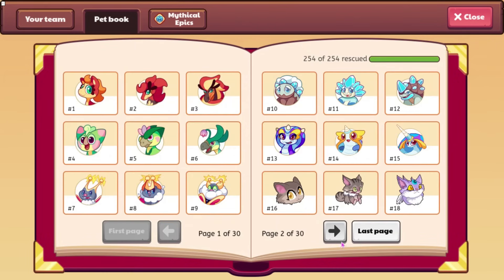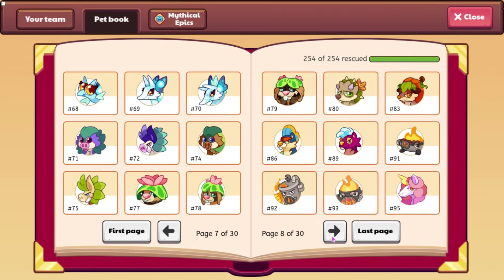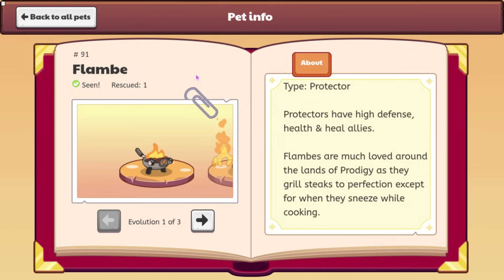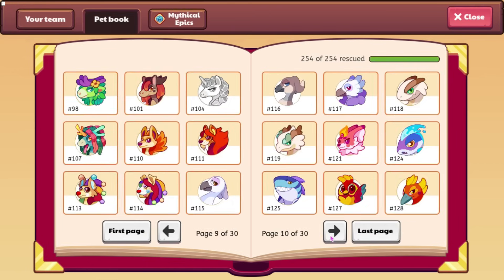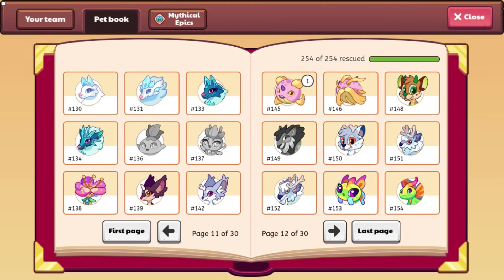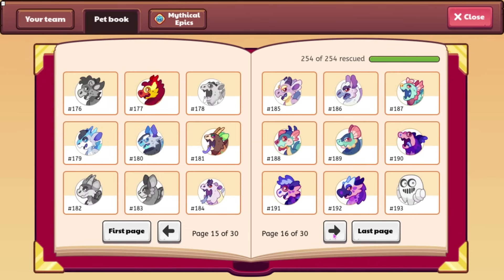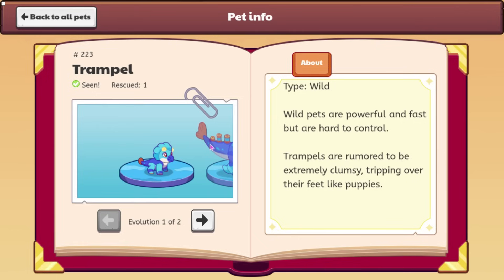I'm going to go ahead and go over to the pet book, where you can look at a few of the other pets. We can see this one right here, Flamby, which is a protector. This is what it looks like — it looks pretty cool. There's also one that's not too important that we're going to be looking at, and these are Stampede and Trample.